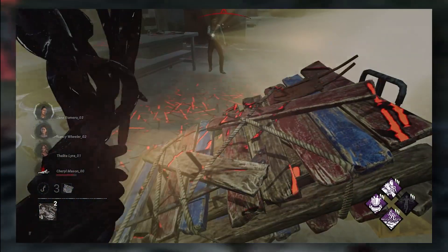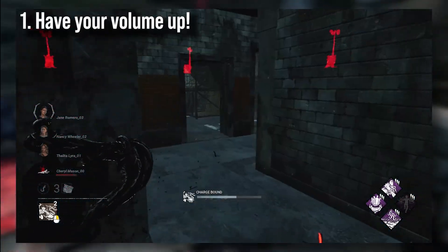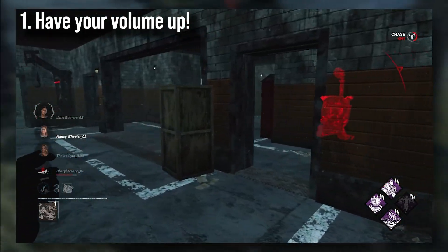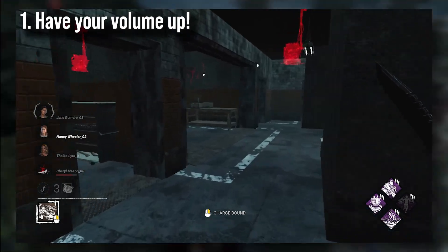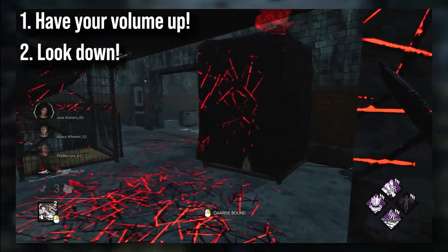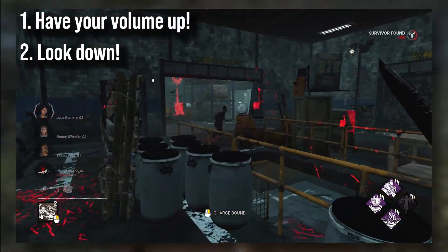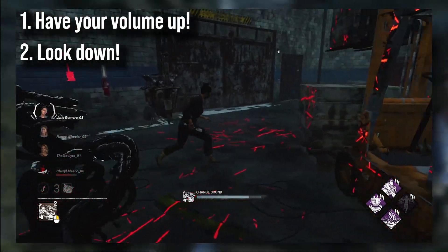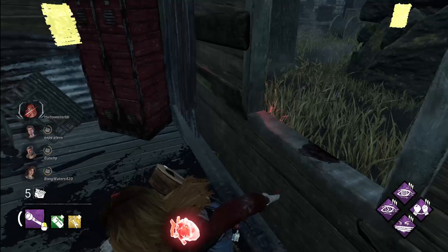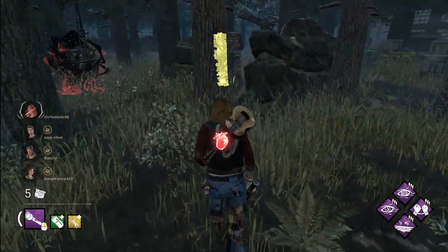What do you do when they're blinding you in the breaking animation? There's one thing you should do beforehand, and that's to have your volume up while playing Killer. This is good in general to track survivors' footsteps and their breathing better. The second thing you should do is look down after breaking the pallet. Some survivors will try to chain blind you — blinding you right as your blind is about to end — so they keep blinding you over and over. If you look down, this will counter it. And if you can track their footsteps by hearing them, you'll actually catch up quicker because they had to stand still to blind you.